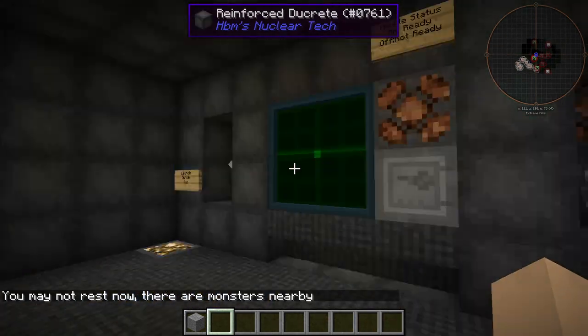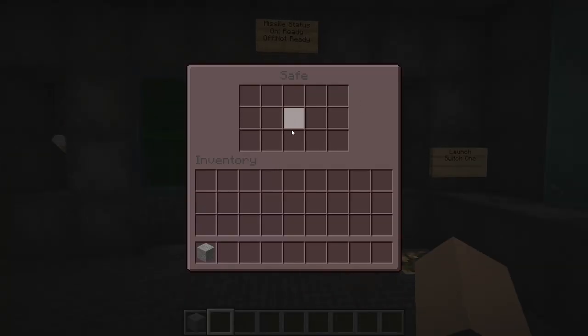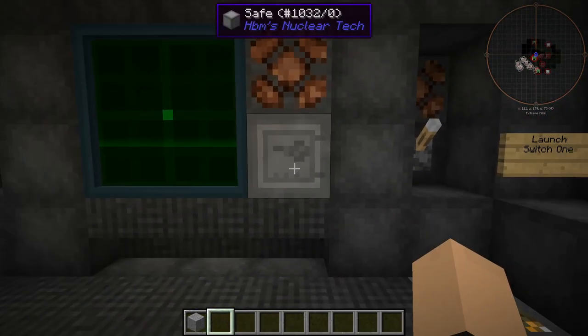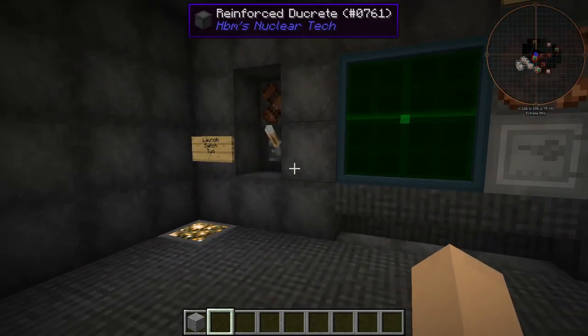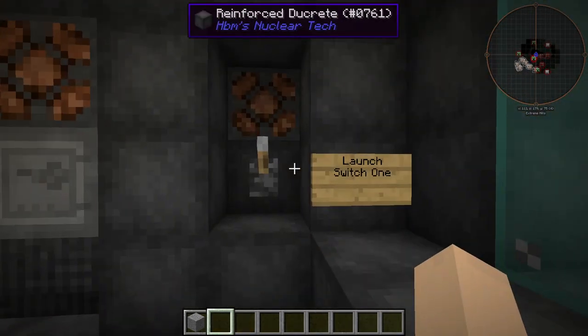Over here, we have our main control room. We can have your nuclear launch codes in here to make sure — verify that your missile is ready to launch. This is a two-switch system, which is by far my favorite part about this. I managed to figure out this, at least.